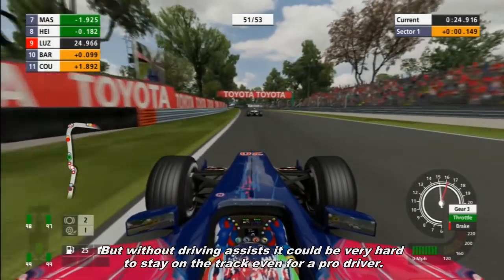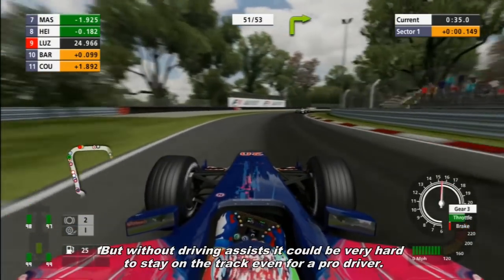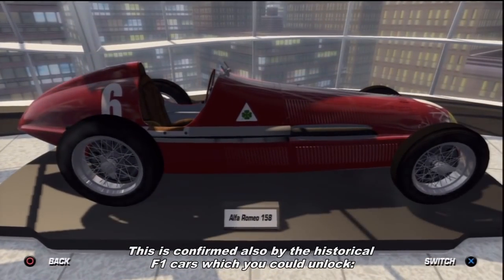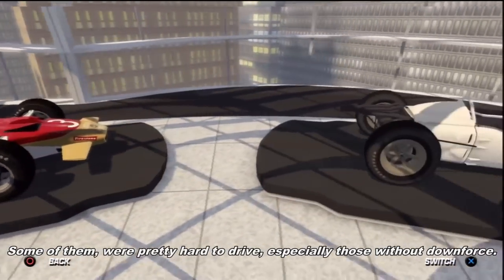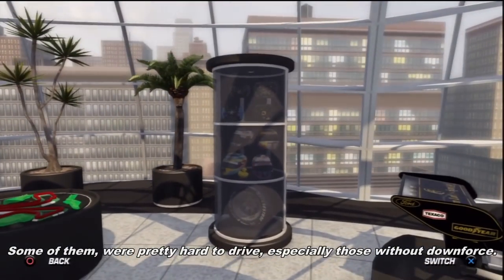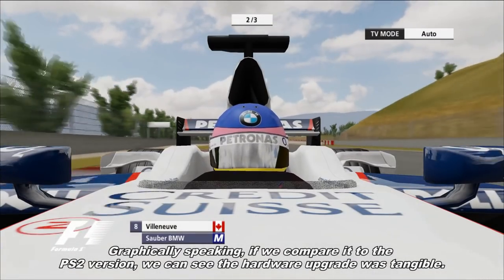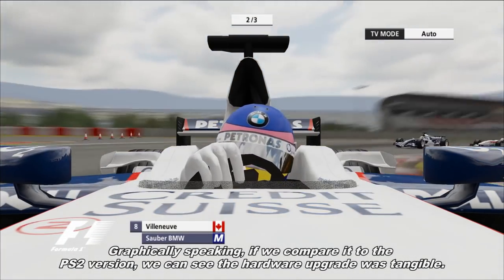But without driving assists, it could be very hard to stay on track, even for a pro driver. This is confirmed by the historical Formula 1 cars you could unlock — some of them were pretty hard to drive, especially those without downforce. Graphically speaking, comparing it to the PS2 version, the hardware upgrade was tangible.